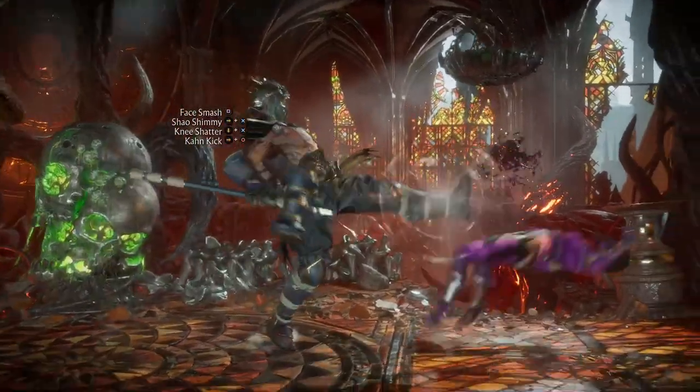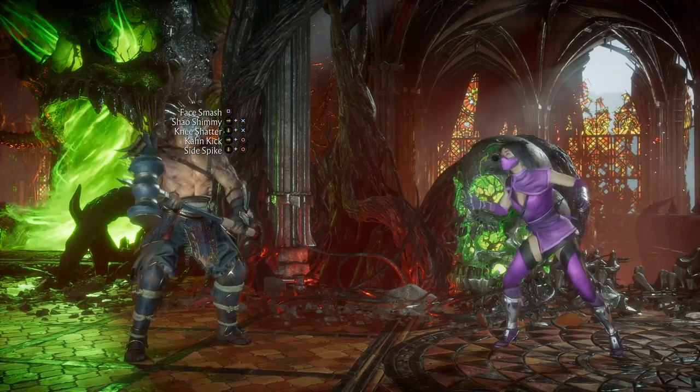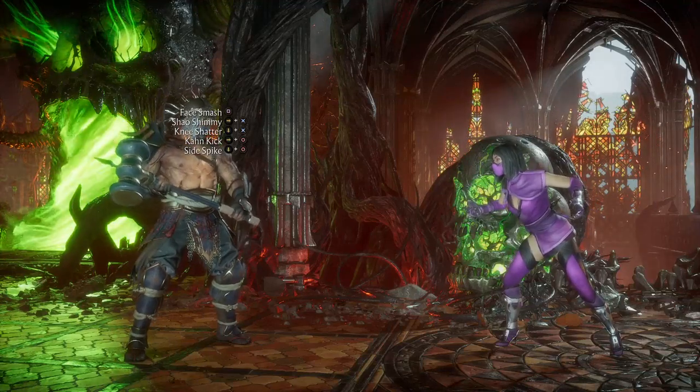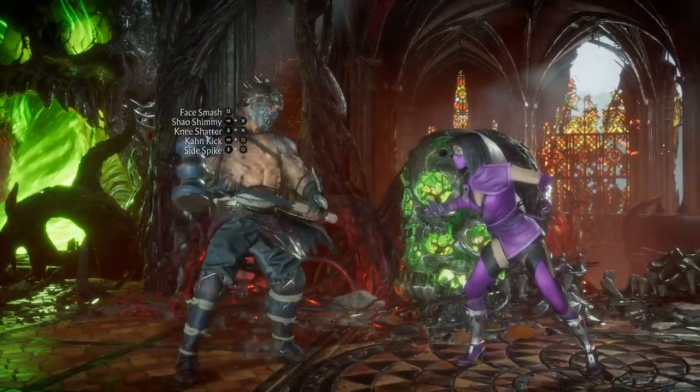The down 4 used to be my main squeeze before the patch — I'd use it into standard 1, as it used to be minus 7 on block. They nerfed the poking system, so the meta is now more focused on low-profile mids or low-profile lows into strings instead of mashing pokes all day. That's good news for diversity in the game, but it did affect Shao Khan. The move is still viable, you just have to be more respectful with it.